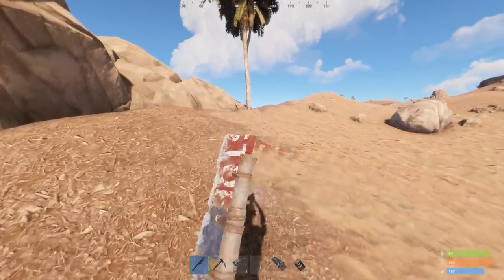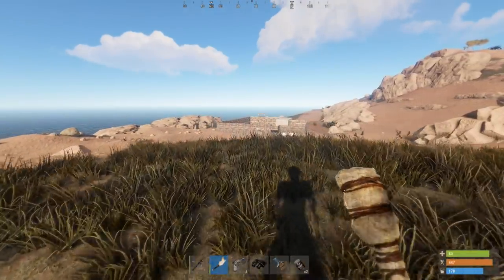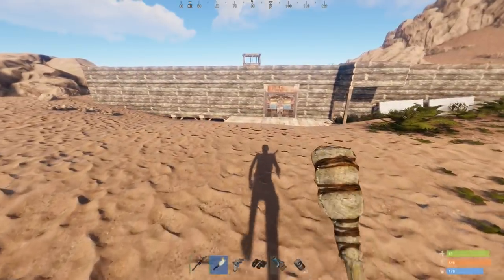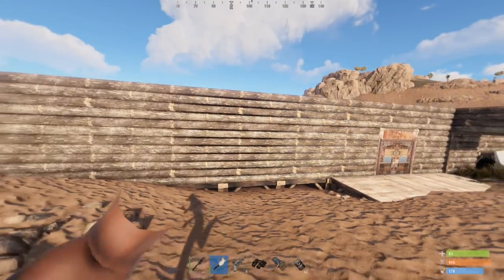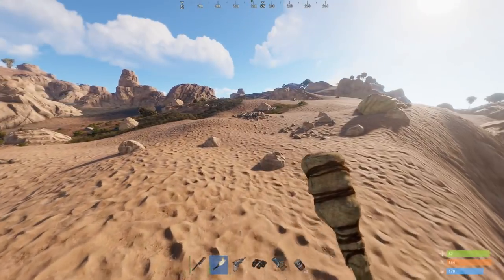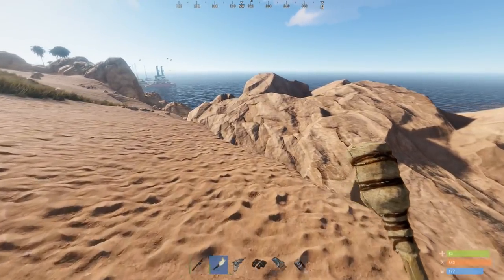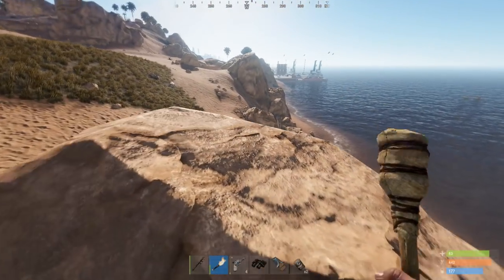I've made it to where I'm planning to build and managed to do a little cave run and got some even better loot. I'm a little concerned there's already a base pretty much where I want to live — I think someone's having a bit of fun on this quiet server. I'm going to find my special location. I'm a little worried I don't have many trees around here, but there are lots of rock nodes, sulfur nodes, and ore everywhere. It's time to prepare to set up a base.